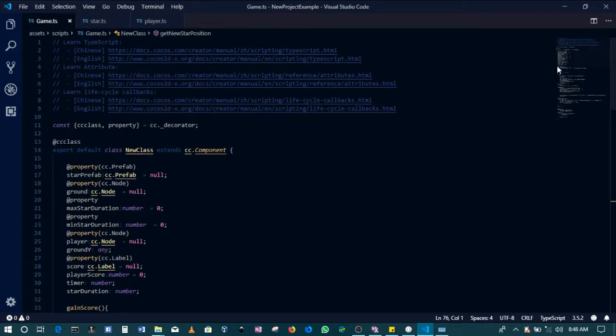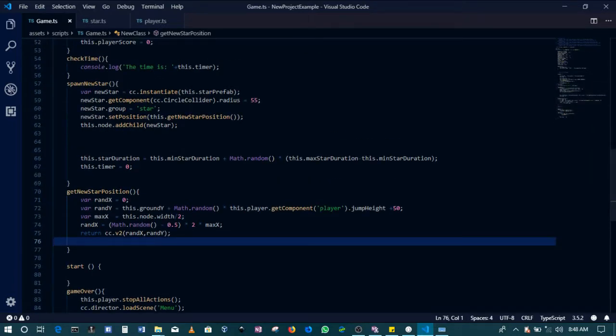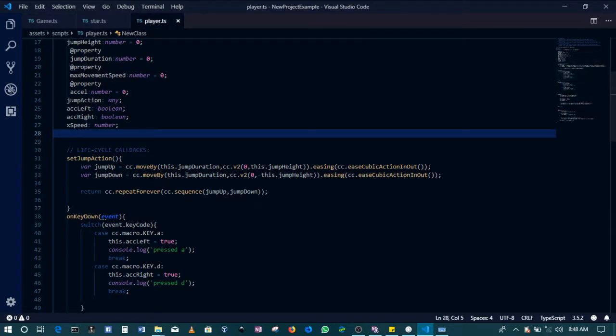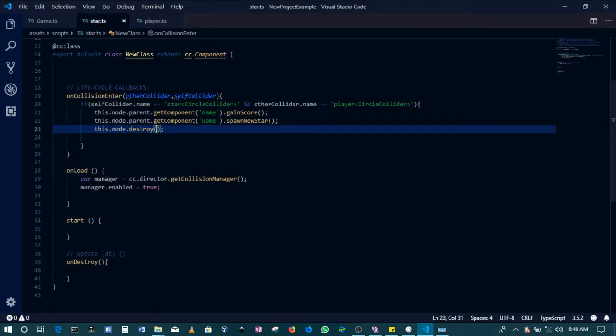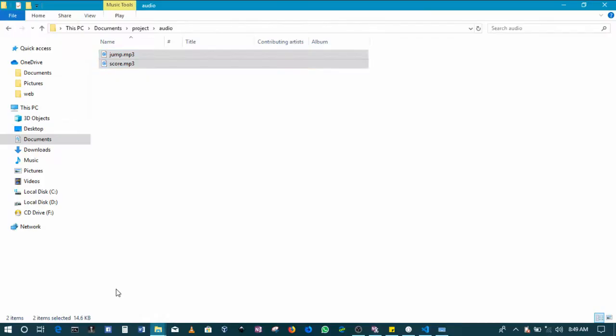So to summarize those two fixes: number one, in the game script, get rid of that code. And then in the star script, move the code that was in the onDestroy section into the onCollisionEnter section. Once you've done those two things, you are ready to continue with adding sound, which is pretty easy.